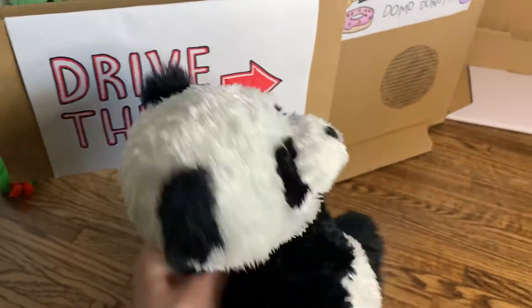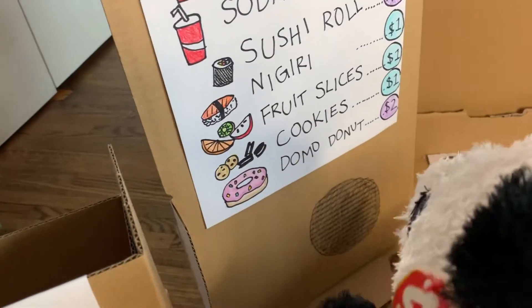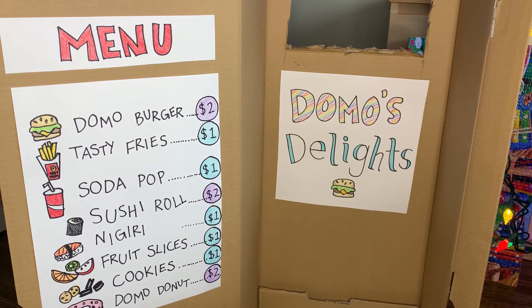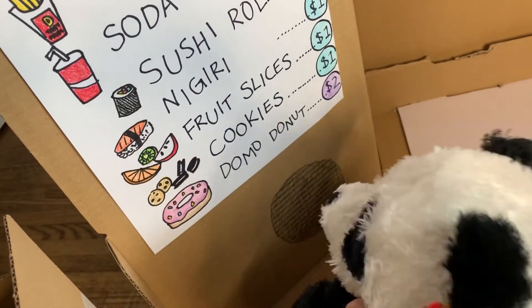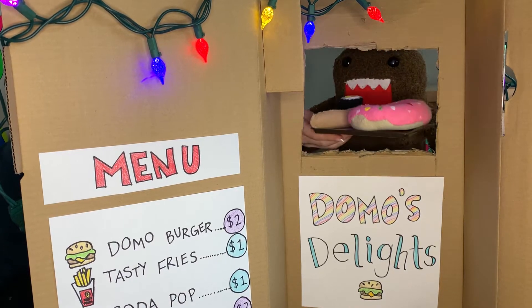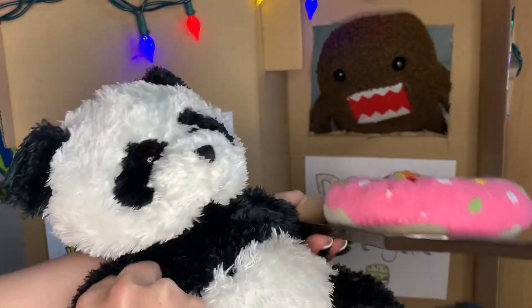Mmm, cookies! Domo's Delights, come have a treat — something savory or something sweet! Look at this big menu! I'm going to have sushi and a Domo donut! Hello Panda! Welcome to Domo's Delights! What can I get you today? Can I please have some salmon sushi, maybe some prawn tempura, and also a Domo donut? That will be a few dollars. Here you go! Here's your order — the Domo donut, the salmon sushi, and the prawn tempura. Enjoy! Thank you, that looks amazing! Mmm, Domo donut is delicious!